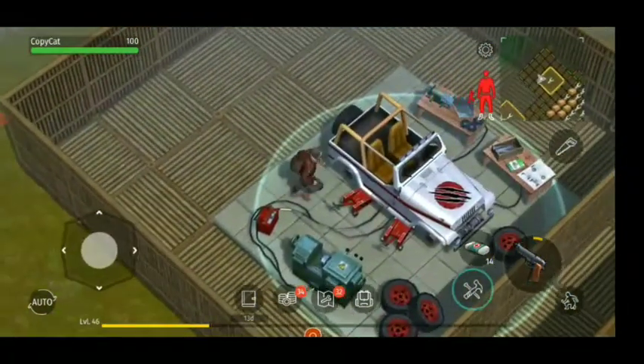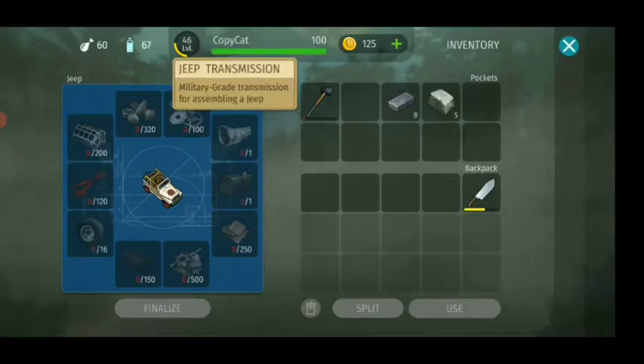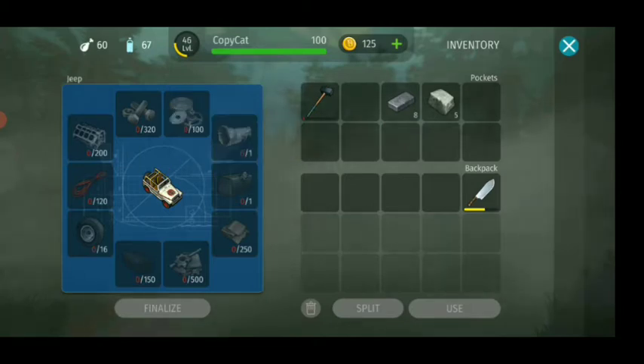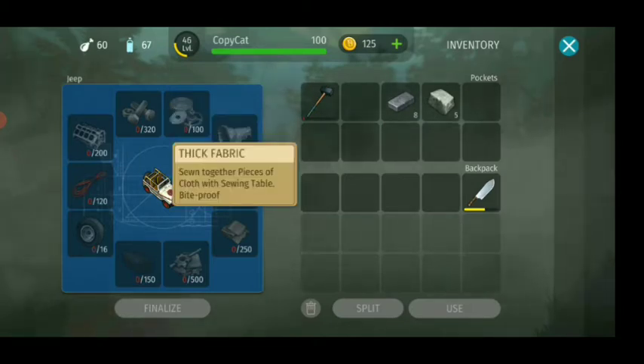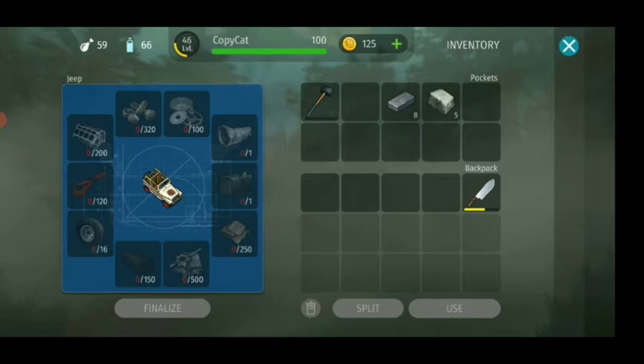Let's see what we need to actually make this car finished. Oh my god, look at how much there is! There's a jeep transmitter, a jeep gas tank - this is actually doable, we're capable of making that. Oh, 500 - oh my god. I've never collected them so I need to start taking them again.